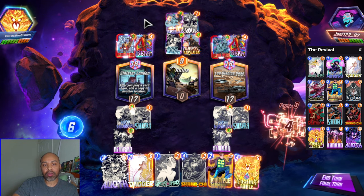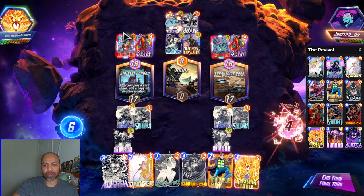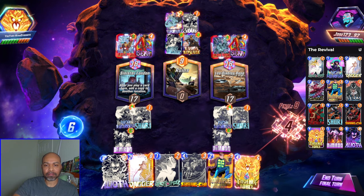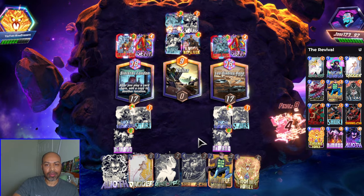The other version of this deck has Enchantress instead of Elioth and this is why — because this is an ongoing based version. They may end up playing Mystique. Yeah, if they play Mystique, it's game over. They've destroyed nothing — I'm not going to be able to Shang-Chi anything. I needed priority. Okay, on to the next one.